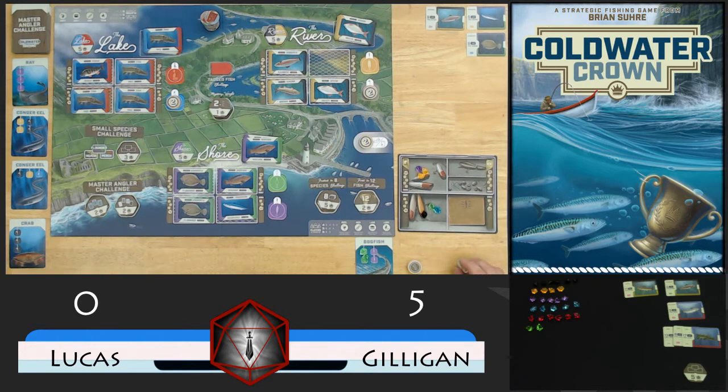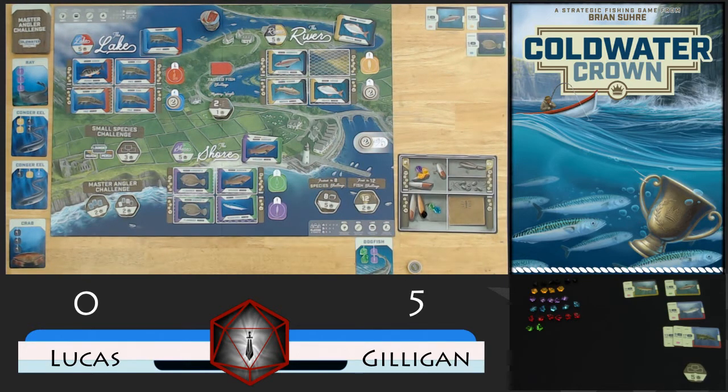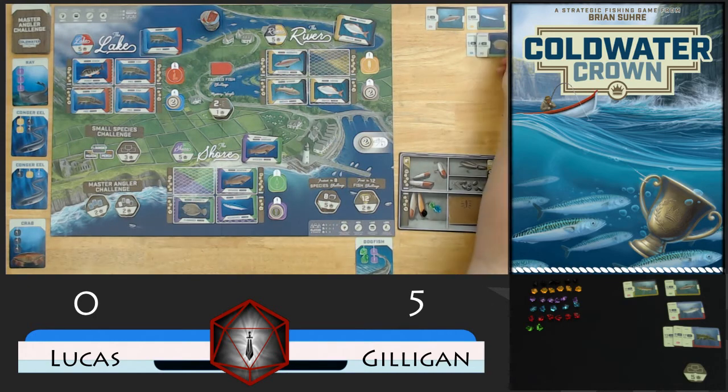I'm going to go ahead and cash in my lure here. That lets us get rid of 2 of the same colored bait from anywhere on our player board, so I'm going to go ahead and get rid of these yellows. Then I'm going to place our 1 on purple. That will clear our purple away and also clear zone 5, which has us catch this flounder - a 4 pounder. And it gets us another tackle token, which is another lure. I can add that purple to my dogfish, which I definitely want to do. And then I'm going to pull the 2 from the port, so I get 2 port actions. I'm going to fill up zone 5 and then grab this crab - another master angler fish.